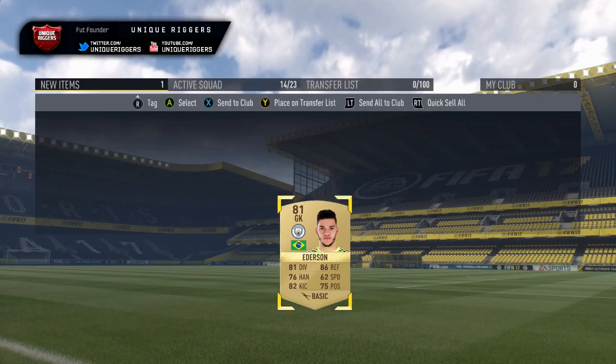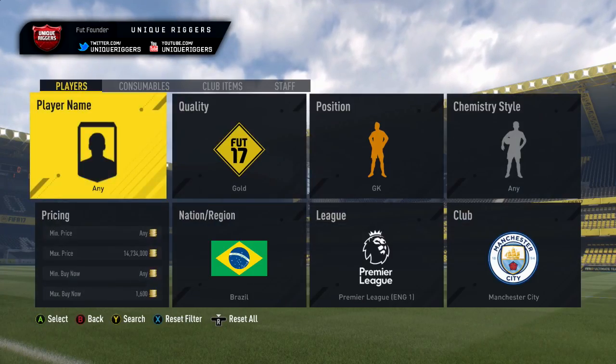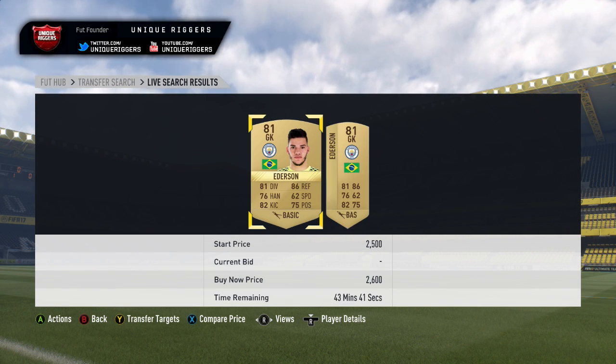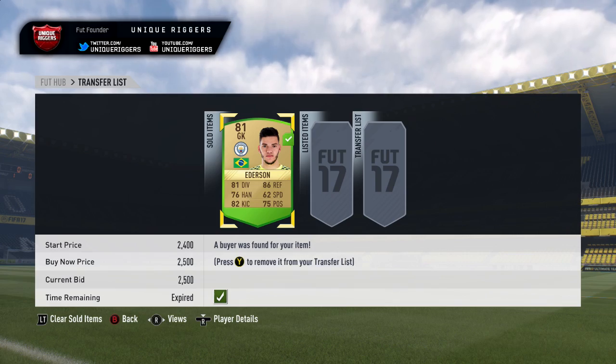Gone and picked up an Edison there for 1,400 coins. At that price profit is going to be about 900 coins. He is currently selling for around 2,600 coins — the cheapest is at that price, so I've listed mine up at 2,500. Edison's gone and sold at 2,500 coins — profit update after tax: 975 coins. Going into the next snipe right now.